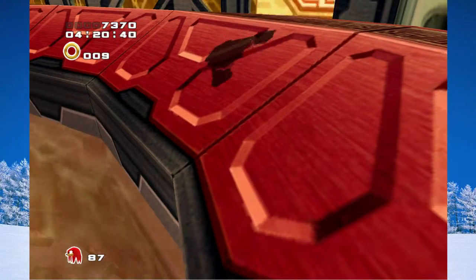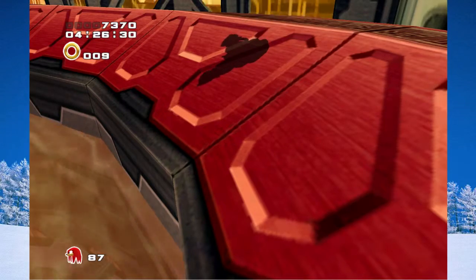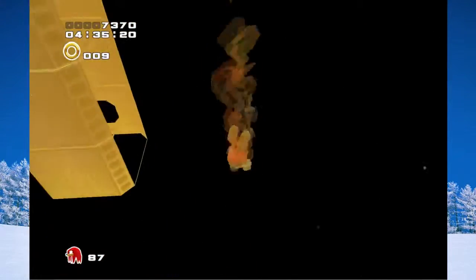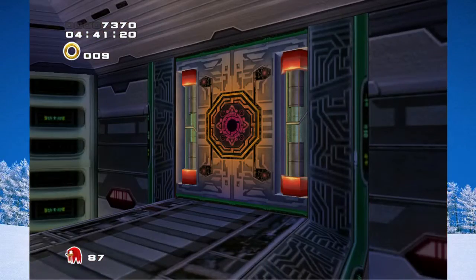That's pretty easy to do. You just locate the texture of the wall and Knuckles' hand, and use that as a guide. Then when you clip out of bounds, you're going to want to fly over this way into this room here. And this has the button.